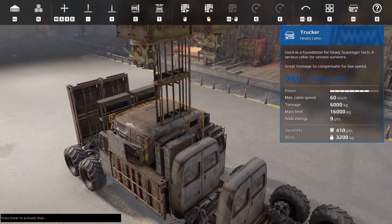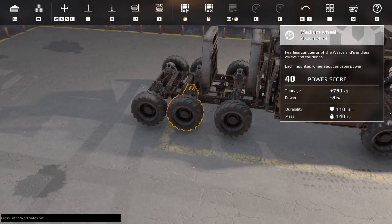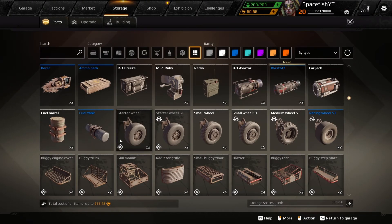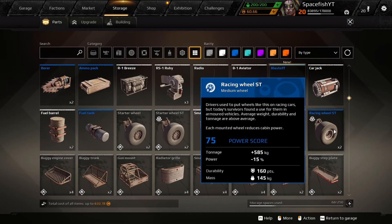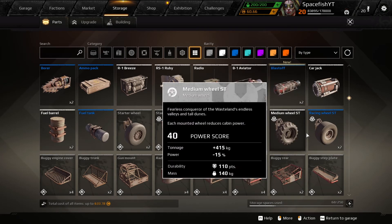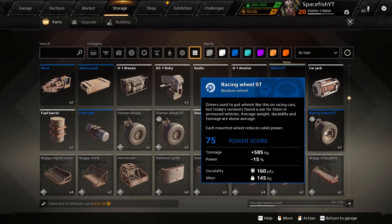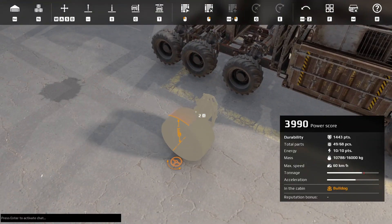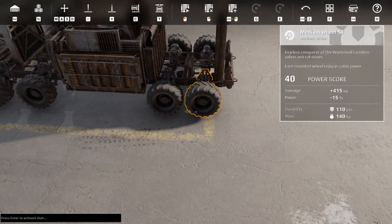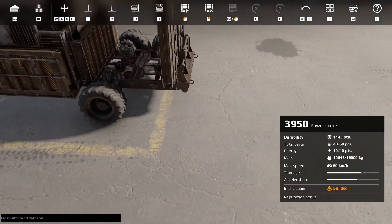We can scope out some upgrade options and see if we can't upgrade it. Given that we've already got two of these durable wheels, if we can just put those on to increase the power score a bit more. What's the difference? We've got more tonnage bonus, the same power drawback, higher durability, and we get more power score - crucially. So maybe worth just putting those on, unless that has some random implications for the usability of the build, but I think we should be fine.